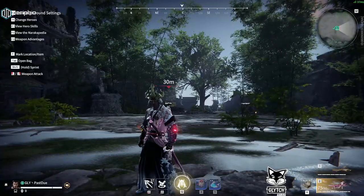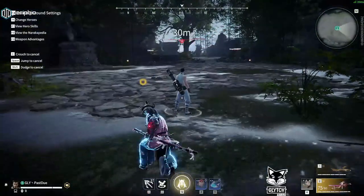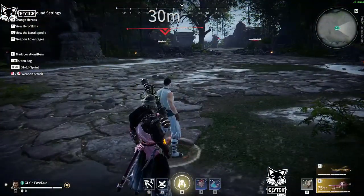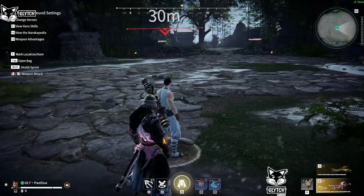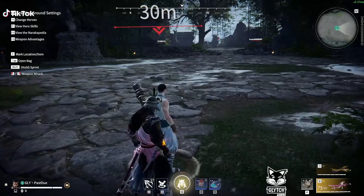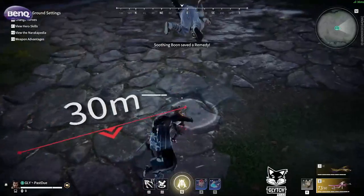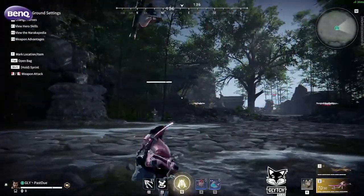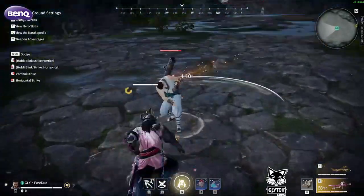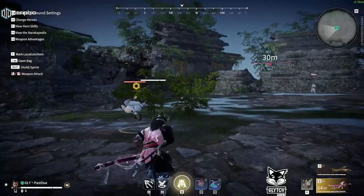For this next part, you have to learn another somewhat advanced grapple combo - I really think this is more intermediate. Basically, you just uppercut, you time your grapple, and then you uppercut again, and you hold W when you're in the air, and you hit L&B. So it would look like this: uppercut, hold W, air L&B. One more time - you would uppercut, grapple, uppercut again, hold W, air L&B.